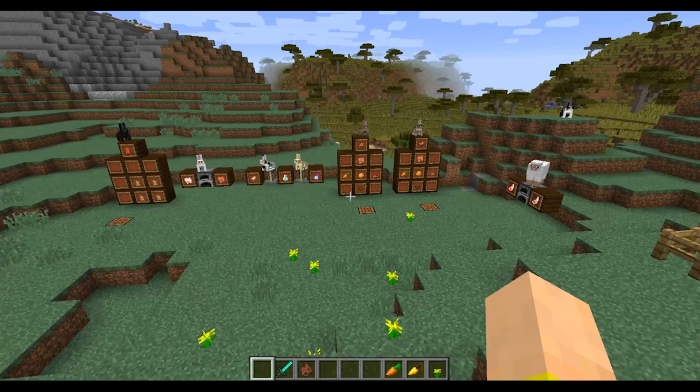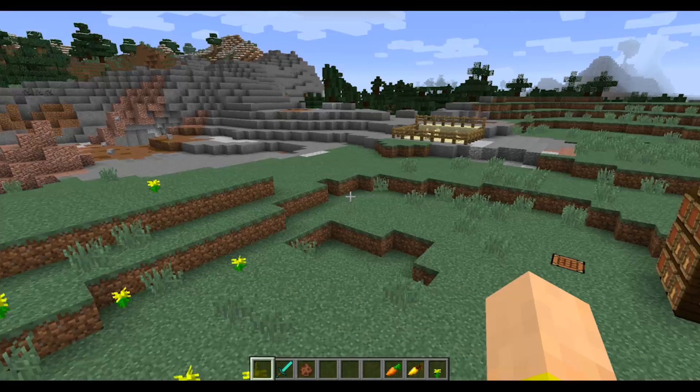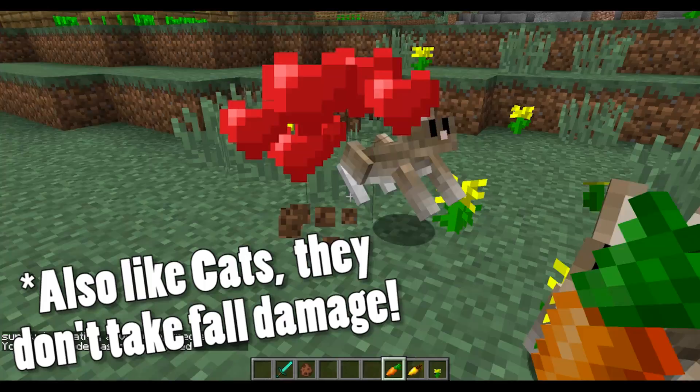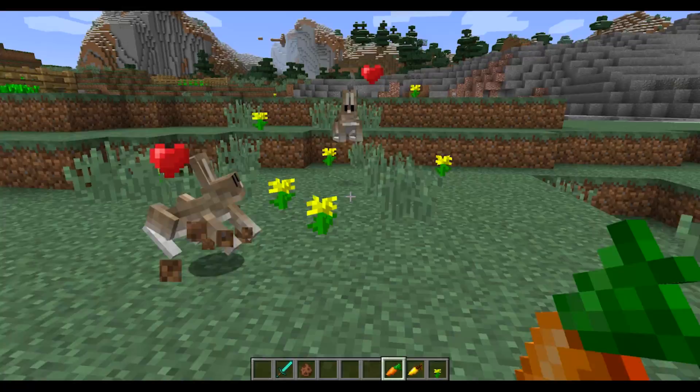Rabbits actually have to be tamed if you want to use and breed them. You can hunt them normally, but they will run away from you. They're already running away from me even on normal mode. But if I grab a carrot, these guys will actually try to come towards me. They're based off of the ocelot the way they're coded — they will try to come close to you. If we can get them right without scaring them off too much, we'll tame them and they will go into love mode and make some baby bunnies.